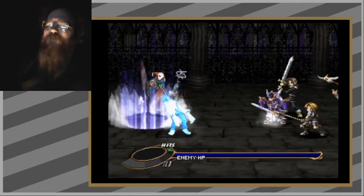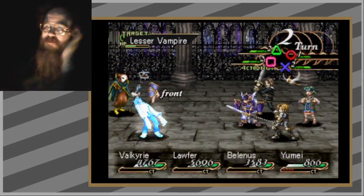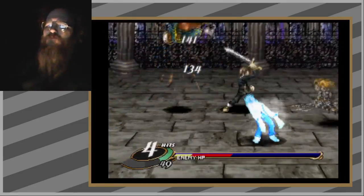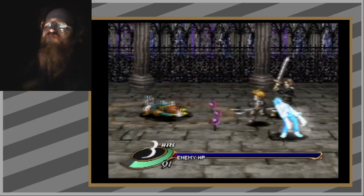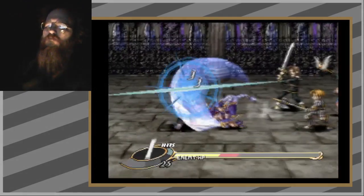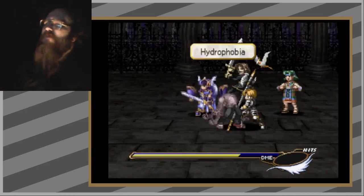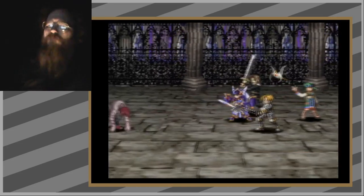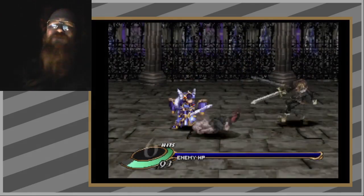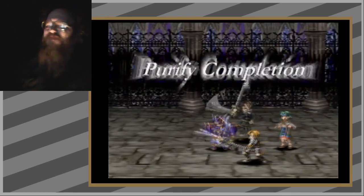It's one of the cooler enemy designs — the floating hands, the mask. I don't know, I like it. You're in the front row — how unfortunate for you. It's still weird to me that I can get Guts this early in the game. We're only in what, chapter three? Guts — really? Okay, there we go.